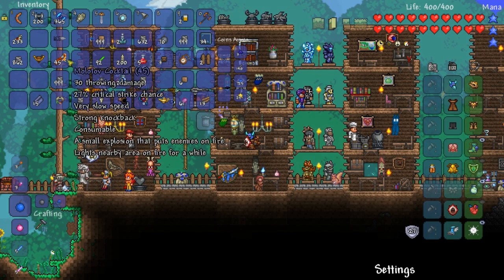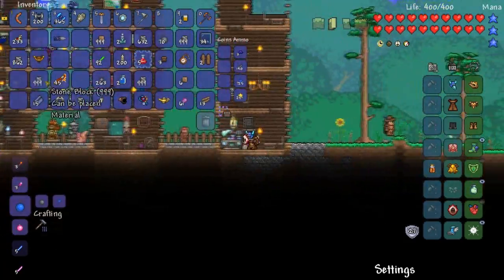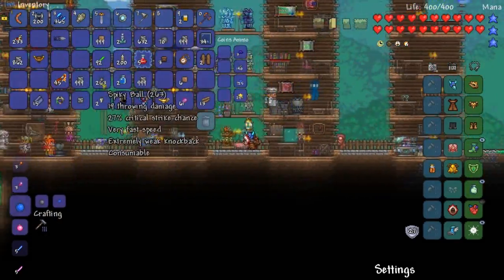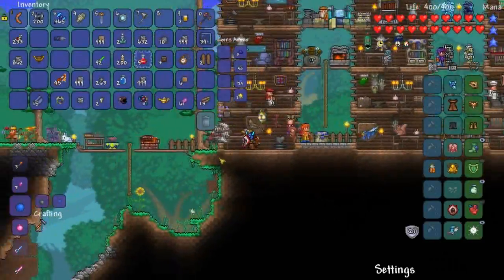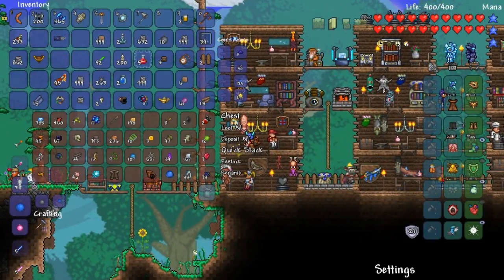The good thing about molotovs is you throw them on the floor and they stay for a while — kind of like spiky balls. They're like an upgrade to spiky balls, but they also do a lot more initial damage, and that's why I like them even more.